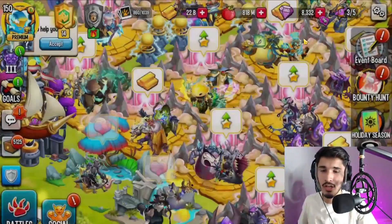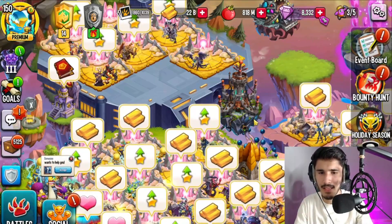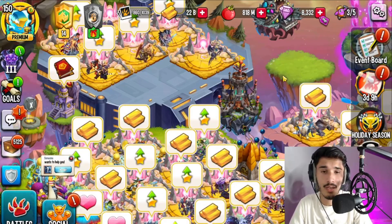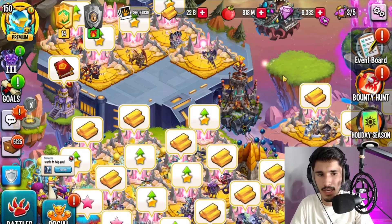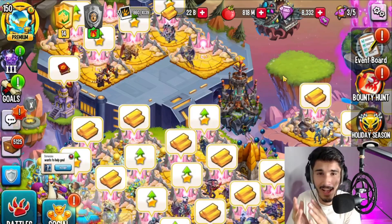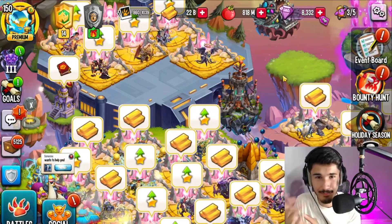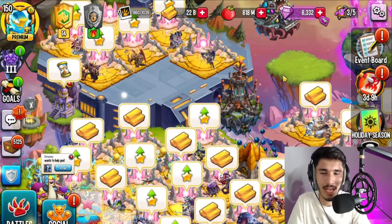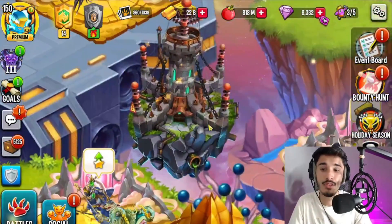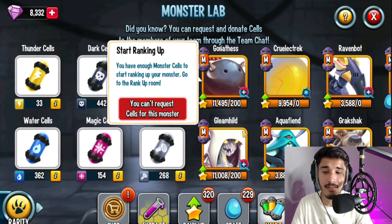Right now I have 8,300 gems. Before bounty hunt started I had about 1,500 gems, and within the next two or three days I completed tasks and got myself over 10,000 gems total. I spent about 2,000 of those, so right now I have 8,300. So far I've spent about 4,000 or more gems in this bounty hunt, and with those gems I was able to get tons of cells.